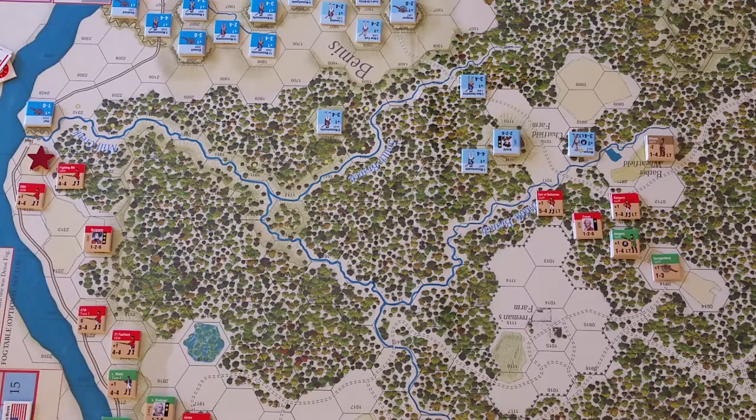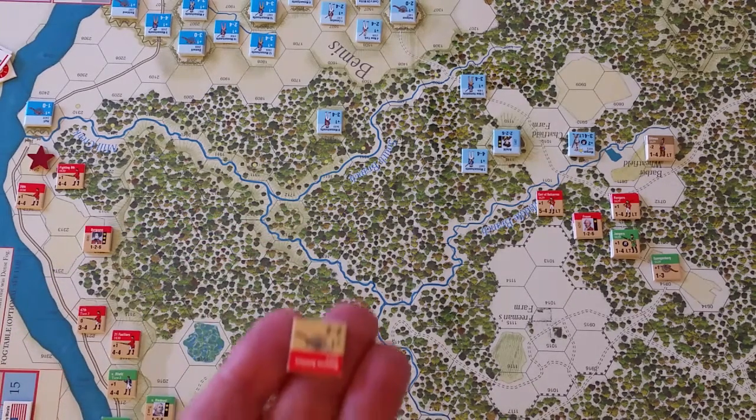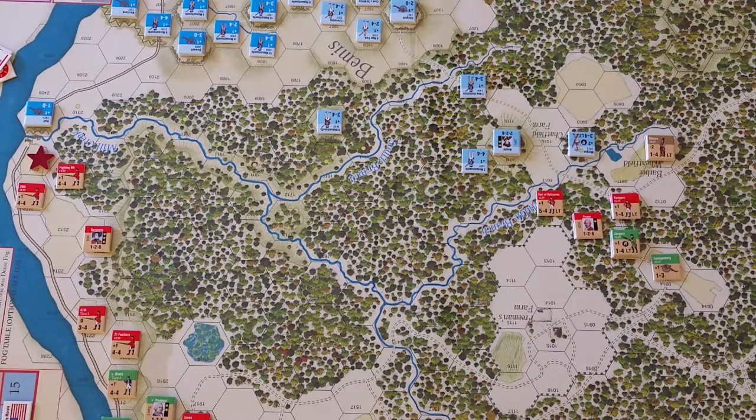What happened in the first two turns, unfortunately for the British, it was moderate fog, which meant that for turns 1 and 2 there was no strategic movement. I can see how that really set back the British side, and that probably led to the ability of Arnold to move forward with a strong force and take out the artillery at Freeman's Farm.